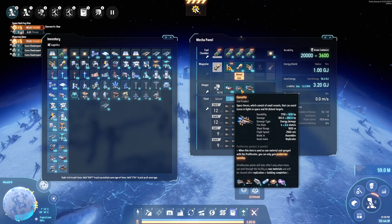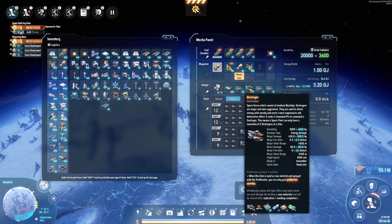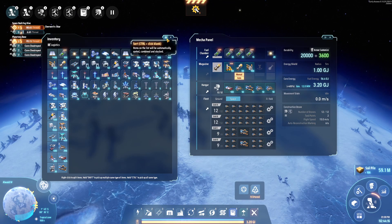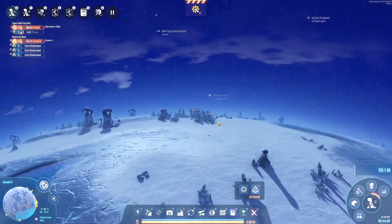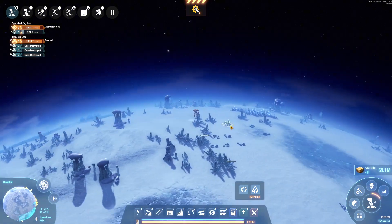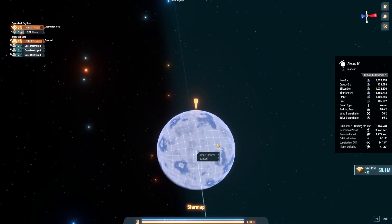I can probably fit more corvettes in here. I probably want to get a few more destroyers in my inventory. But mostly I think we're there. Let's head home and pick up a few more destroyers, and then we'll try out space combat. We'll see how we fare against the hive at Better Dyson. Alright, that's the plan.